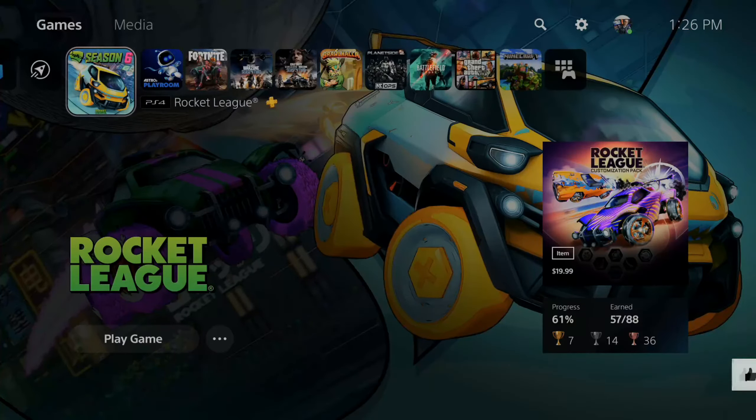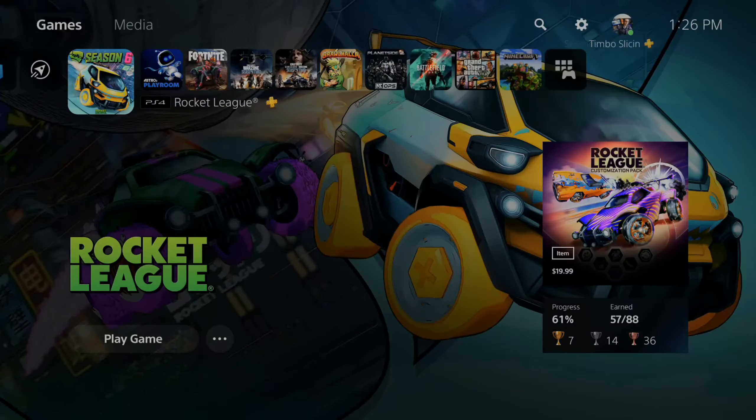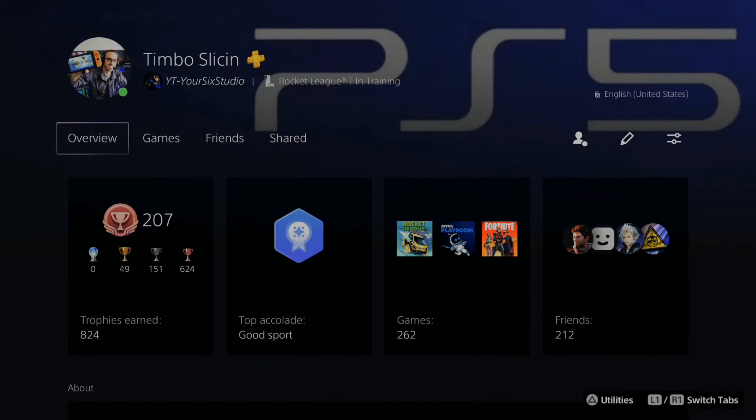We can press the PlayStation button and go to our profile, or on the home screen we can go to our profile, select it, and then go to profile. Now under here, scroll over to where it says Games.